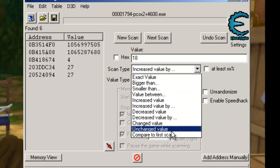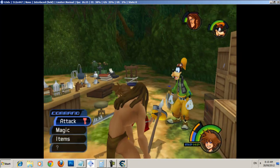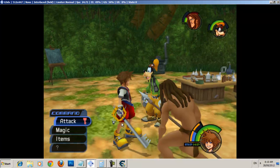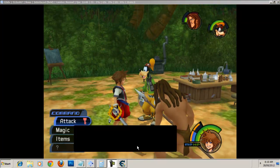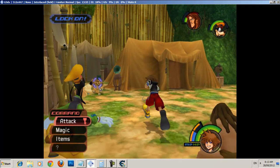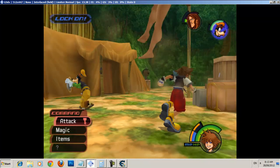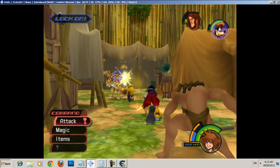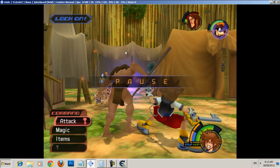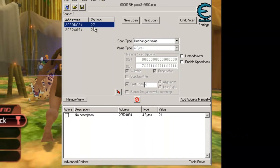These are changing rapidly. Let's go to 'changed value'. Come down to these last two — it could be either one of these. It's going to be tough finding out which one is the real one. I'll be right back with another fight. Alright guys, I'm back and so is the tiger. He's attacking me — so I'm going to see which value has changed. This one here is definitely the health value. Let's get a look at that now.